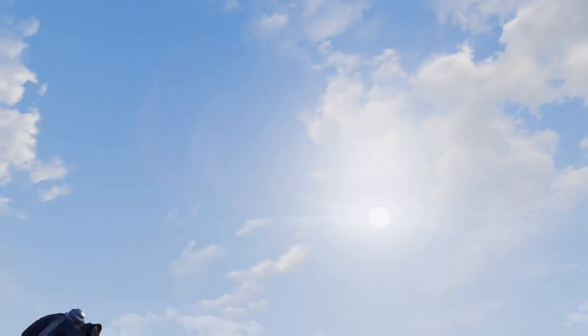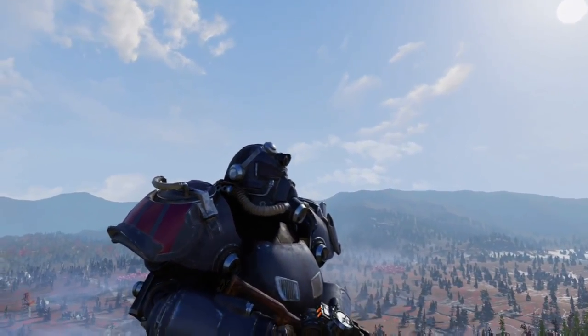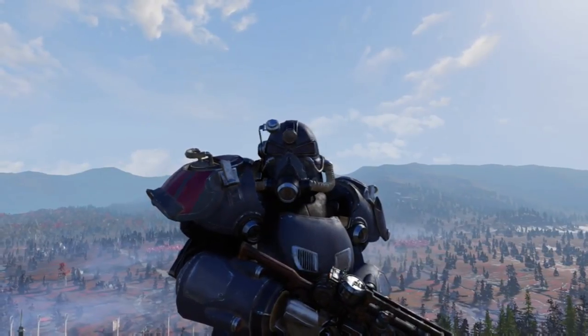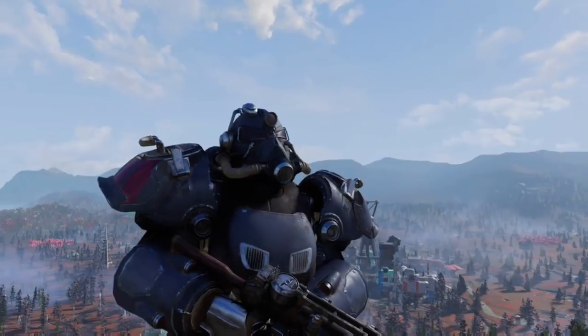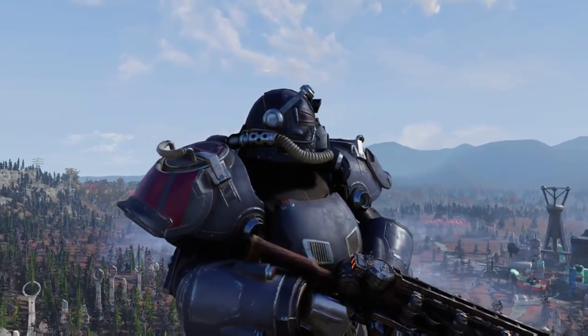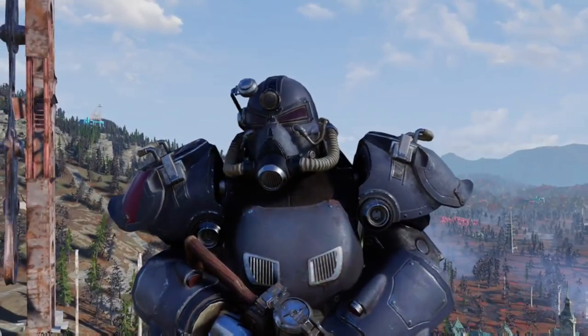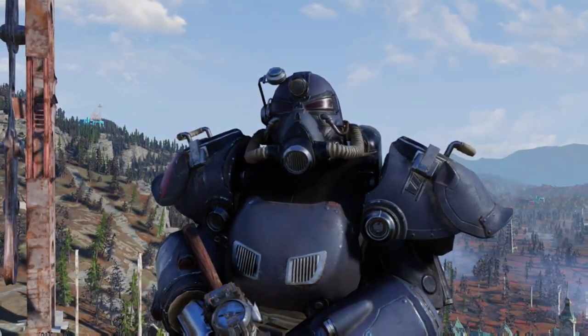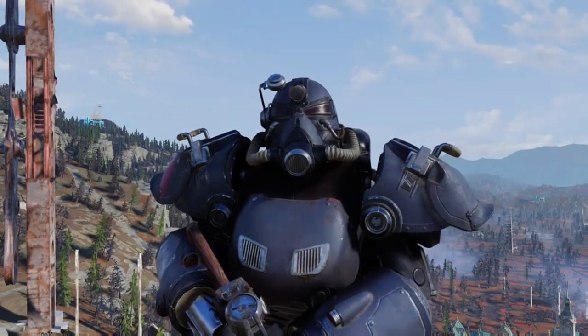Hello and welcome, fellow Wasteland survivors. I'm Dean, and in today's video we're going to see how to get the Ultra Sight Power Armor from the Brotherhood of Steel. We're going to see how to start this quest from the main quest line, and take an in-depth look at all the steps you'll need to complete to get your very own set of this T60 Ultra Sight Power Armor.